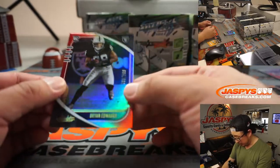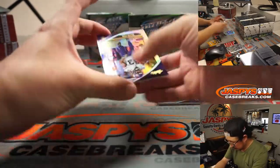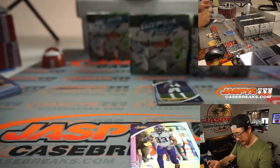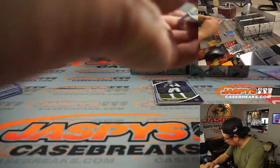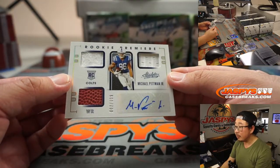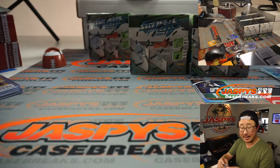There's Brian Edwards to 100, also for the AFC West. Dalvin Cook, KJ Osborne to 199. And behind Dak Prescott is Michael Pittman Jr. — triple relic and auto to 399 for the AFC South. Daniel, last spot mojo.